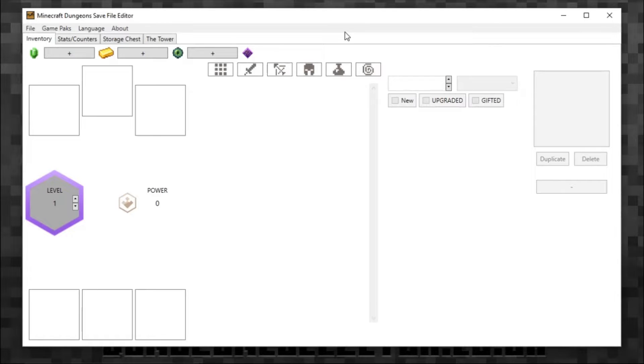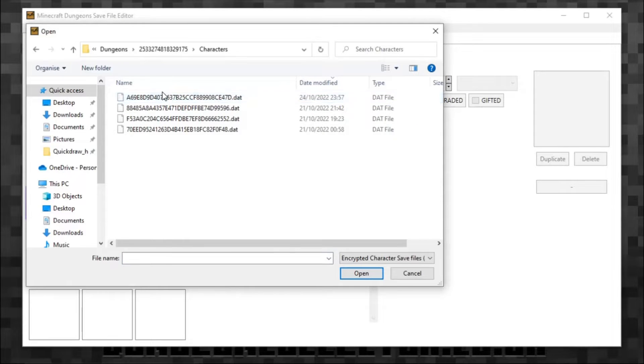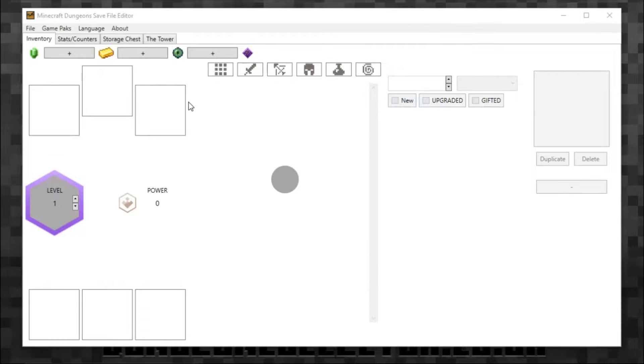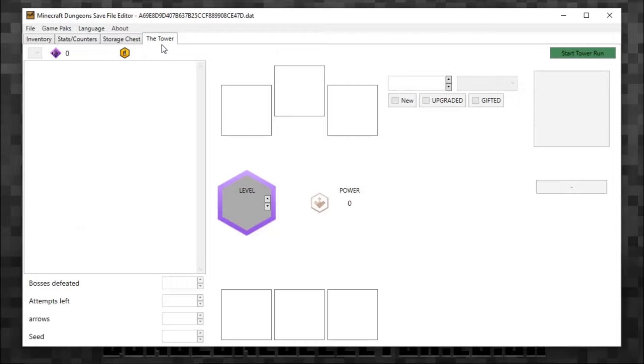Welcome to the Craft Dungeons save file editor. In the previous video I said I would show you how the tower works and what you can do with it to help your progress. The first thing we need to do is open your character — go to characters, find your last one. As I said in the previous video, it's sorted by date modified, so double-click the latest one and it will load your character with all your inventory, stack counter, and storage.